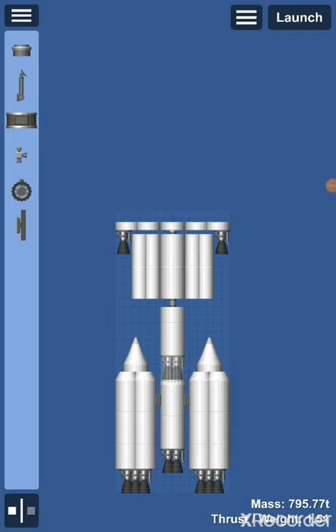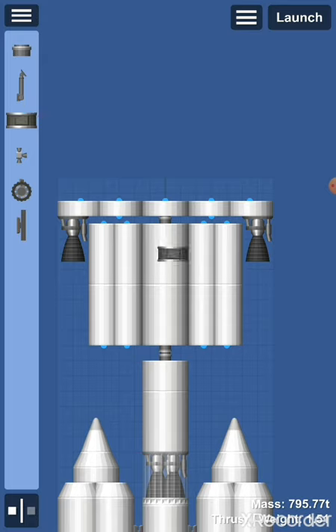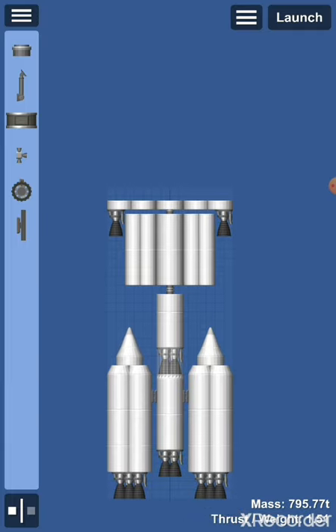One thing I forgot to mention: when you're building this part, you need to include one of the control modules inside it. Otherwise, when you clear debris while launching your next rocket, the whole landed building will get destroyed. I'm very sorry I didn't mention this earlier. I hope it didn't happen to any of you, and if it did, I hope you could recover from a quick save. My apologies for that.